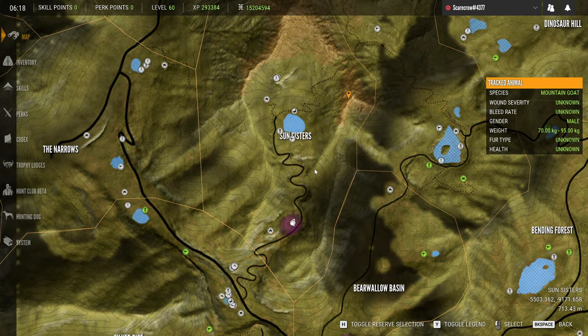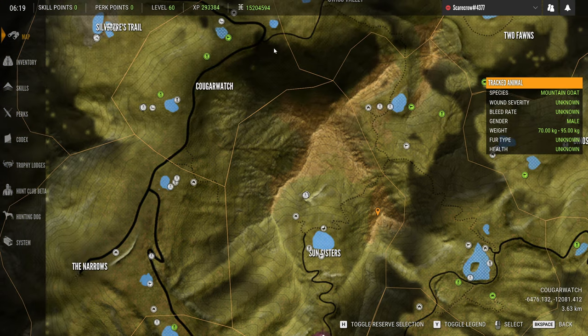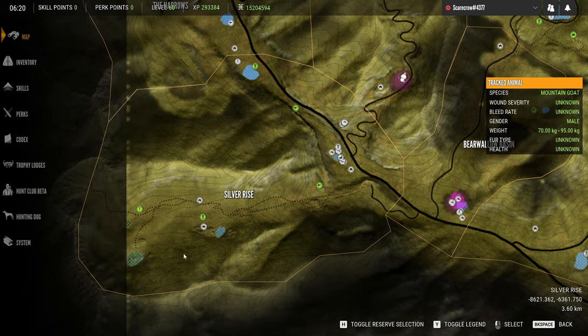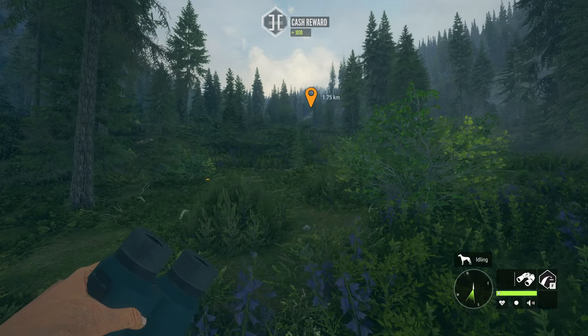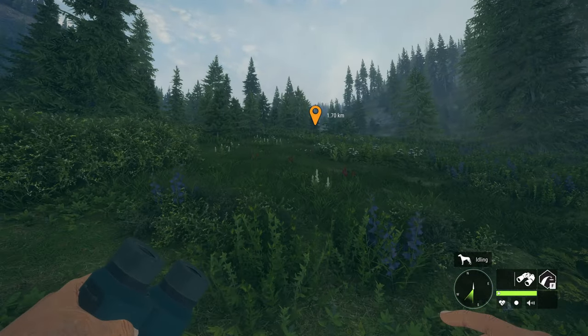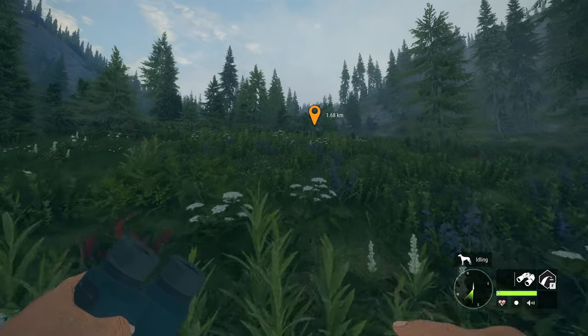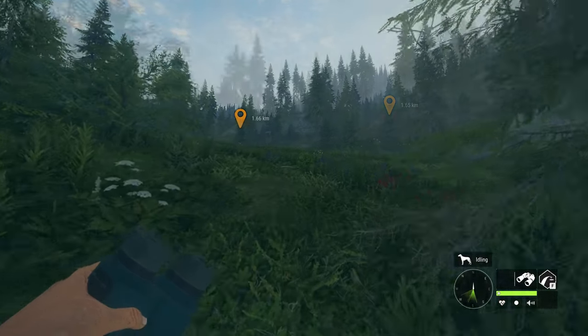So we're going to be going for quite the jog today as there's a good range that they can be — pretty much throughout this entire area in Sun Sisters, clear throughout all of this as well. This is going to be a tough one. And they can also even be down in this area, and over in this area as well. Yeah, there's a lot of places that they can be.